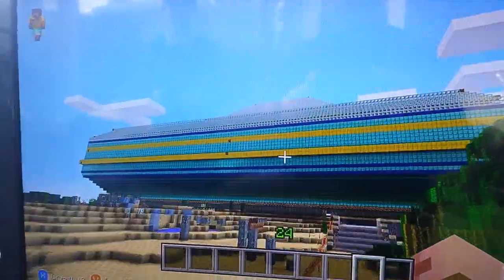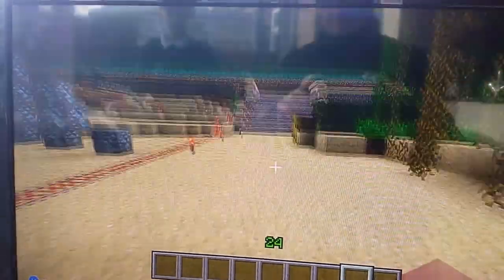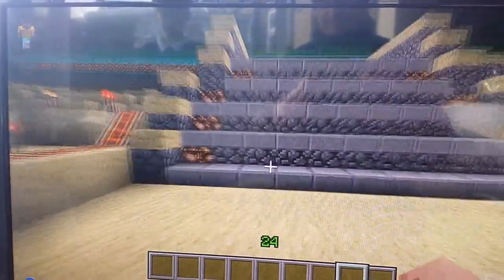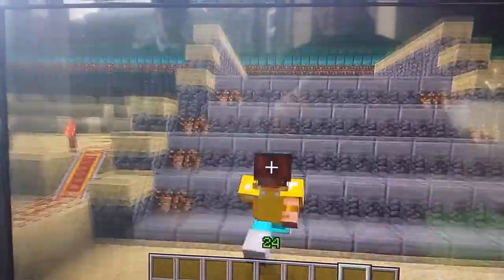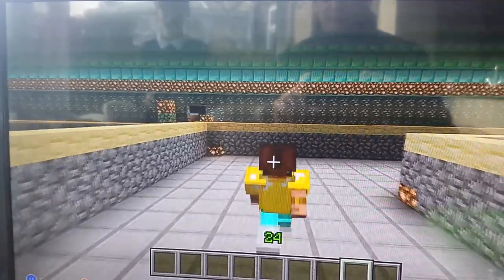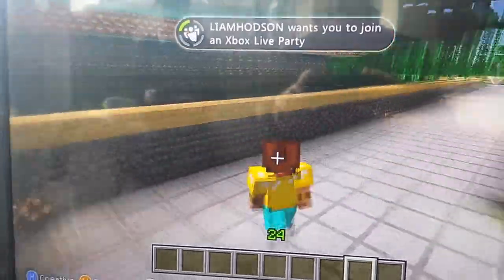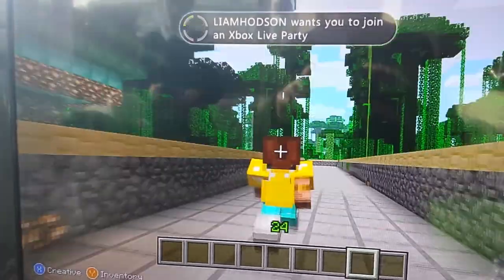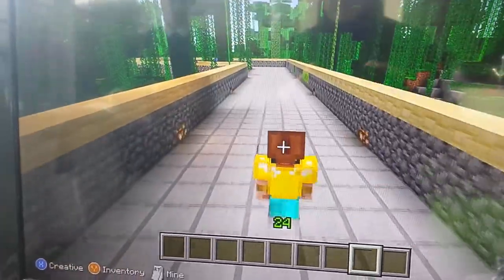This is the football stadium that we've built. So I will take you inside. This is the path that we've built up to it. You just go up here, up the steps, and that's just another entrance you get to. Go under there and you just walk along here.